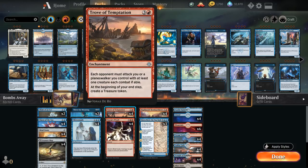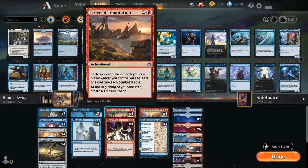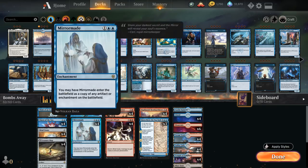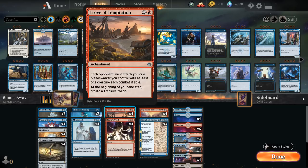At four mana, we've got the full playset of Trove of Temptation — an enchantment that says each opponent must attack you or a planeswalker you control with at least one creature each combat if able. At the beginning of your end step, you create a Treasure Token. So going turn two Mind Stone into turn three Trove of Temptation lets us play a turn four Haphazard Bombardment, and then Trove will keep generating treasures to help make more mana. If we flip a Treasure Map into a Treasure Cove, we can use all those treasures to draw additional cards.